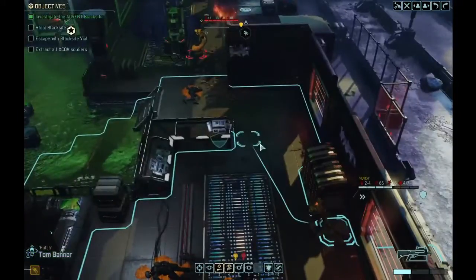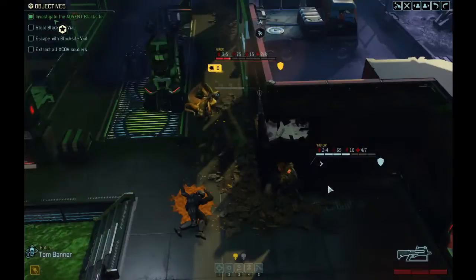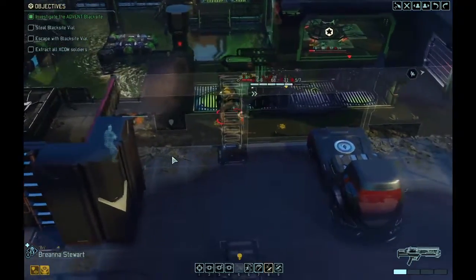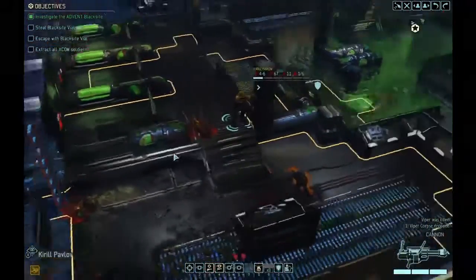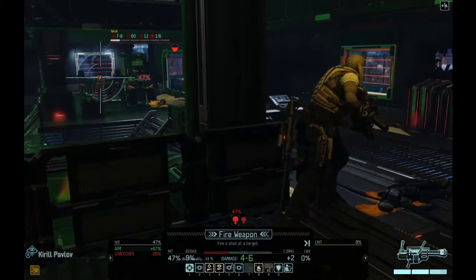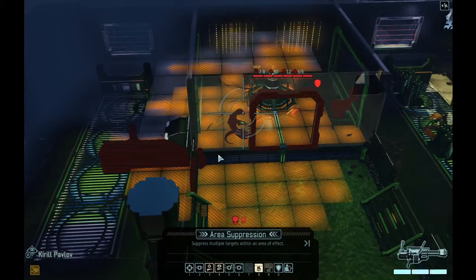Tom Banner moves in for an 86% flanking shot — critical hit. Then a 100% shot finishes the Naja. Kirill only has a 47% shot on the last Naja, so instead I have him use area suppression on the Naja at full health because of the damage it can do. Walls are still exploding — all hell is breaking loose.